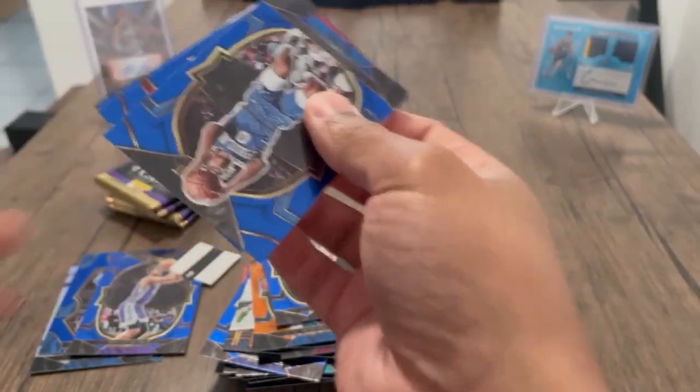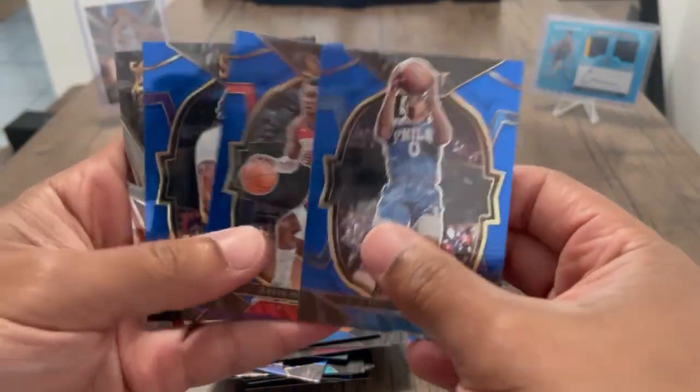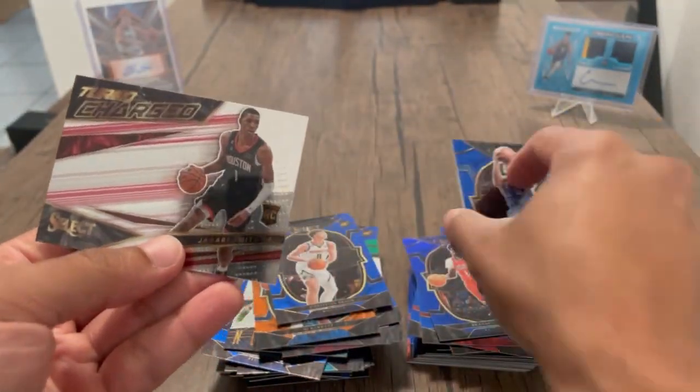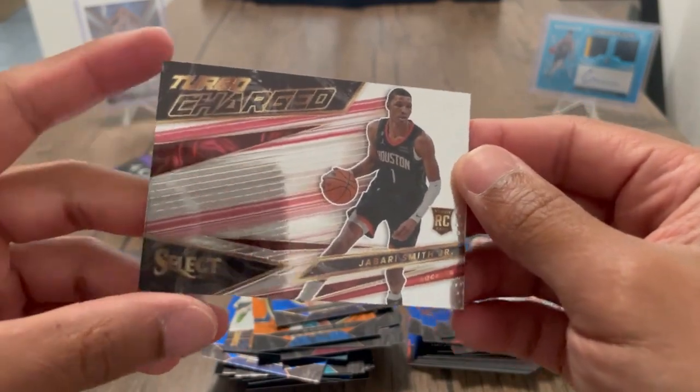Second pack, second box — Maxi, KPJ, okay. Got this nice insert Turbocharged with Jabari Smith Jr. — this dude is gonna be nice.